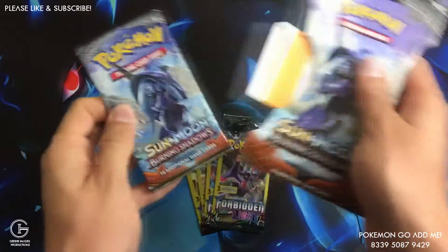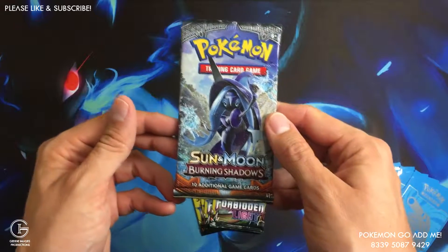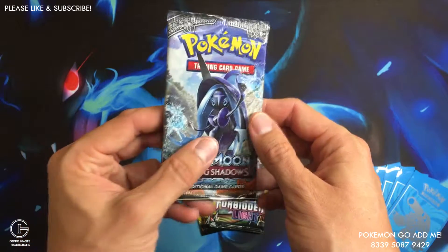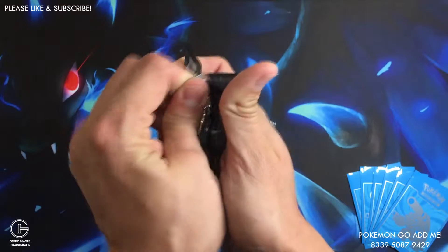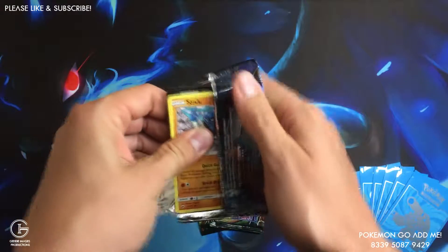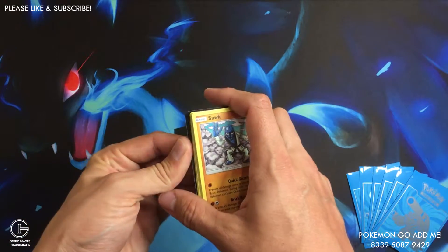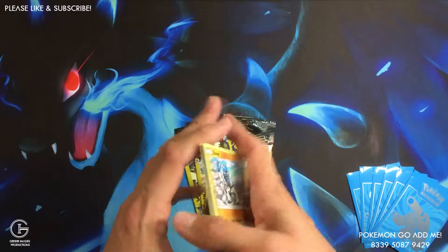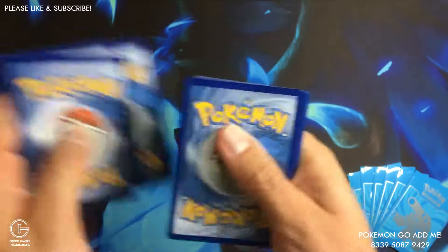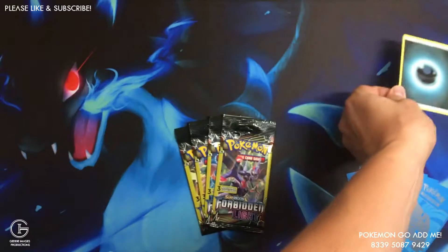We got a Tapu Fini, a white code, and a green code. The energy one gets fire, darkness — we'll be keeping that one.